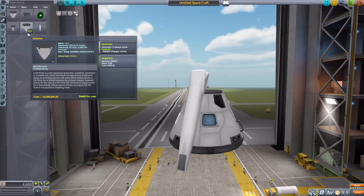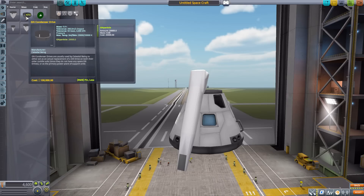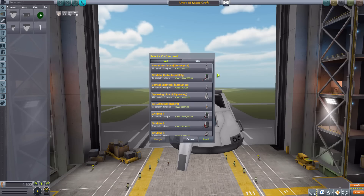That's all the individual parts — a small number but very powerful engines. One thing worth mentioning: some might consider these engines a bit cheaty. In sandbox mode, who cares — have fun. But in career mode, note that even the most basic GN Condenser Drive costs 100,000 funds, and the full GN Drive costs 10 million. It's also deep in the tech tree, making it very much an end-game thing in career.